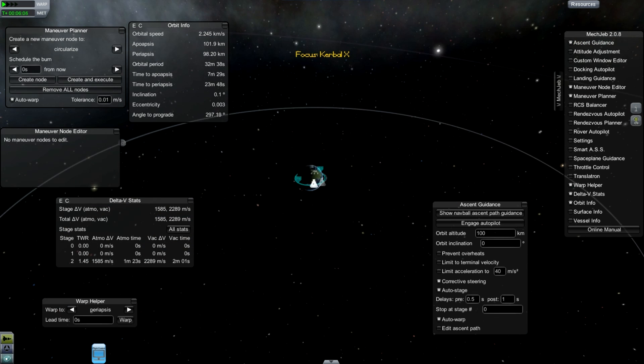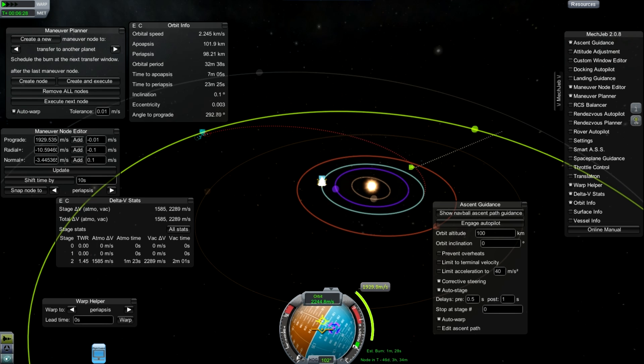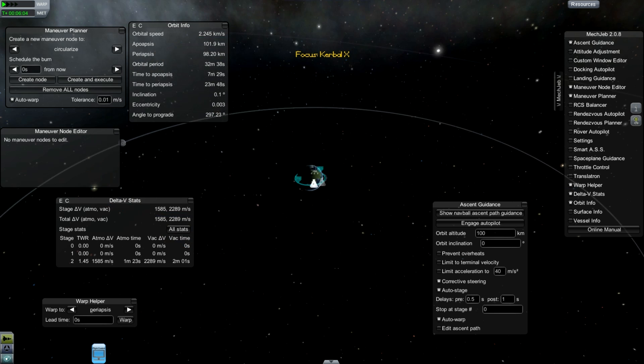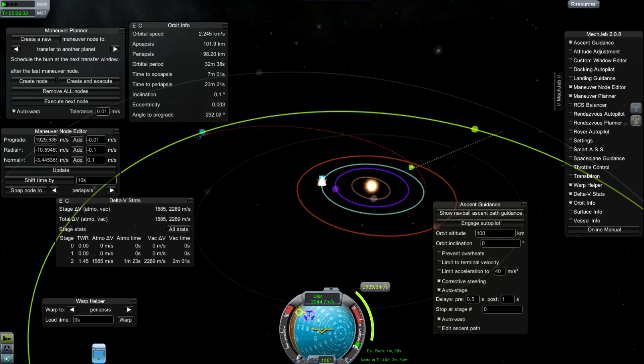We don't need to watch the whole launch, but the point is we put this into a 100km orbit and using Mechanical Jeb we can say transfer to another planet. It tells us that this maneuver is going to take almost 2km per second, and that will leave us with about 300 meters per second of delta V once we arrive at Joule, which isn't very much, especially considering we want our pilots to come back someday.